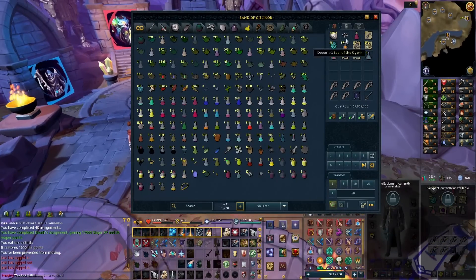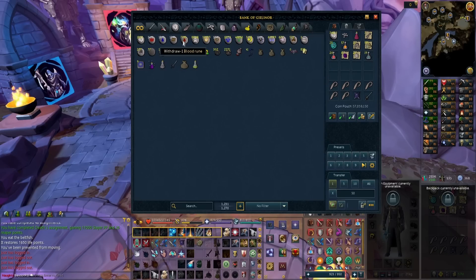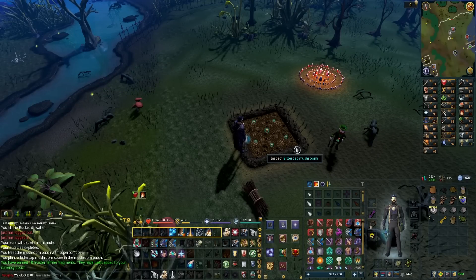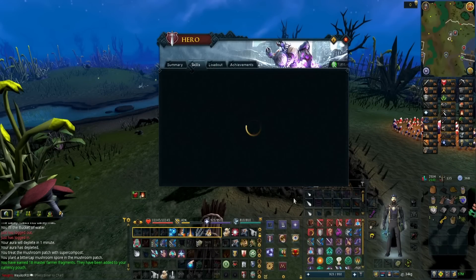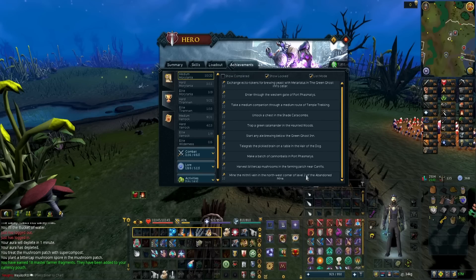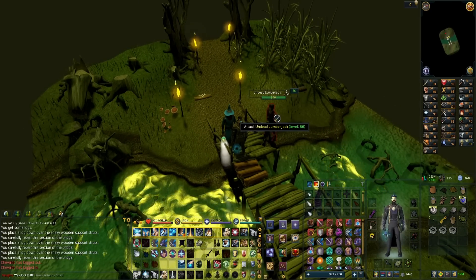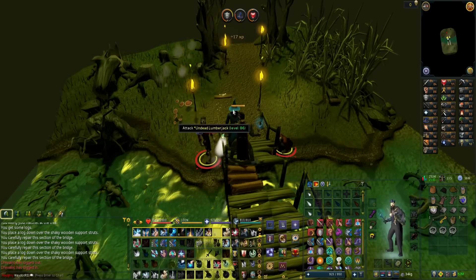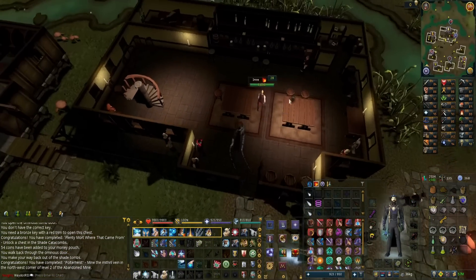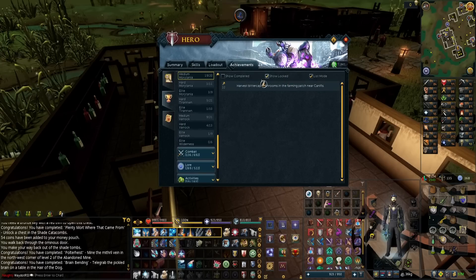There's something we need to work on right away: the Morytania medium diaries. People let me know that if you do the Morytania medium diaries, you have a higher percent chance of each pure essence turning into two blood runes - it's like 10%, not bad at all. The worst part - which I completely forgot - is we need to harvest mushrooms from the mushroom patch, which can take up to four hours. We'll do the rest of the tasks while we wait. This is my second undead lumberjack in this medium track - it's so annoying you never get them when you need them. We cast Telekinetic Grab, get the pickled brain - that's all of the achievements except for the mushrooms.